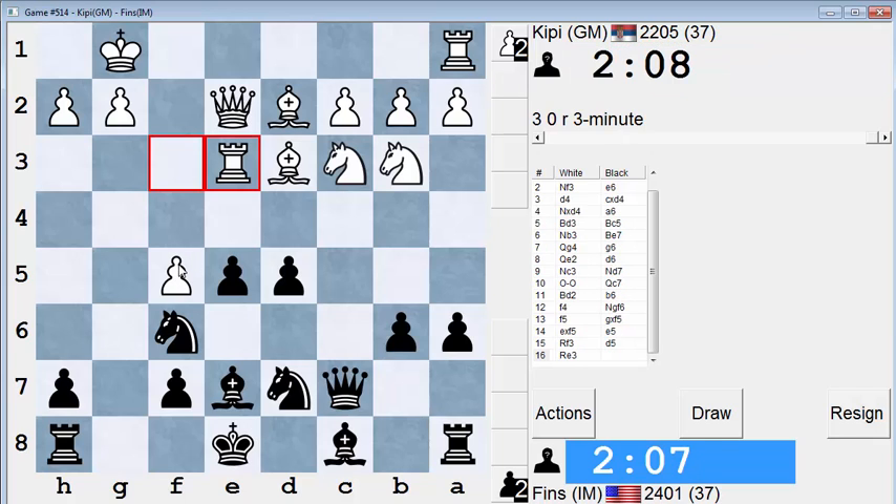I was surprised he played f5 so quickly. I don't want to play d4 because he can go knight takes d4. Although maybe bishop c5 then e4 would be the normal move here — however I'm not certain about that. Not enough time to make a proper decision here.